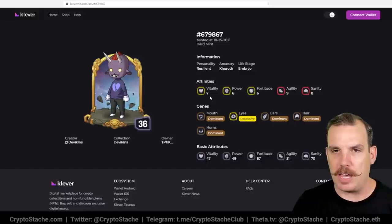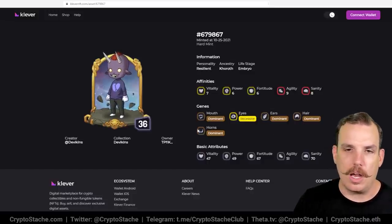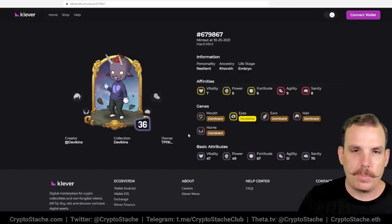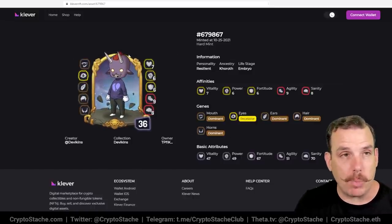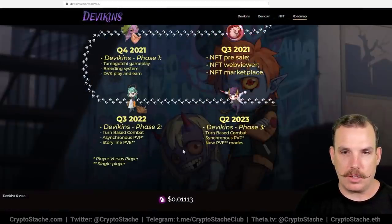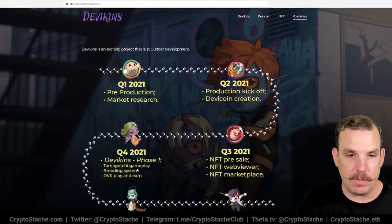You can see that each Devakin has a bunch of different affinities and different genes — these are what the attributes are derived from. This is a game that is also not fully launched at this point but is going to be launching pretty soon. Looking at their roadmap, Q4 of this year is what we're looking at for the main launch. So Q4 is coming.